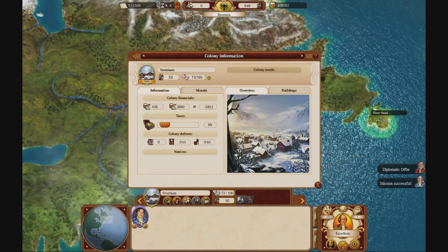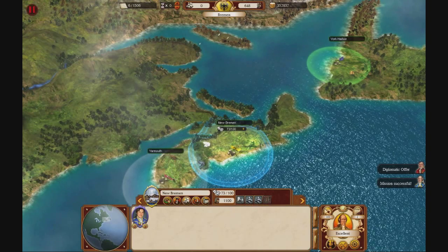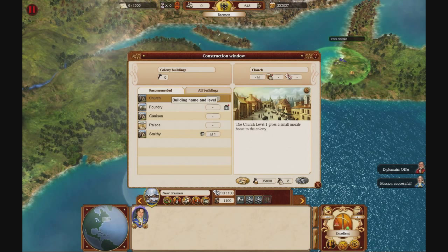There are some taxes here but it's not going to make a lot of money yet. I'm just going to set it to remnant. Let's look at taxes — that's a little bit of money. What do we build here? I can already upgrade the smithy but I'm not going to do that yet. Let's build a church — it gives a nice morale boost.